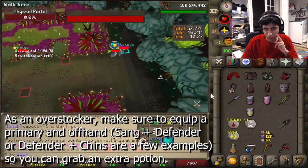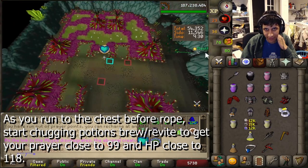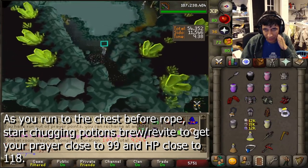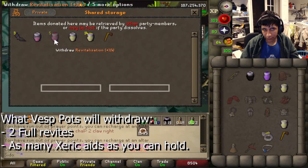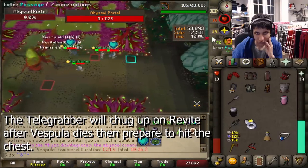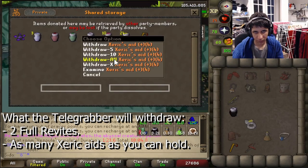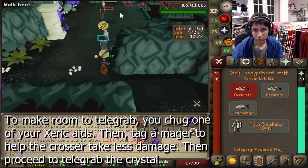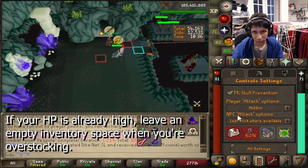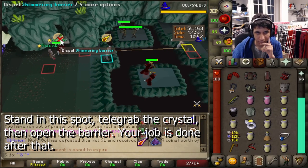All overstockers should equip an offhand and primer for an extra space. Once Vespula dies, whoever is on Vespots will loot all potions. While running to the chest before rope, start chugging brews to get HP close to 118 then sip revite until close to 99 prayer. At the chest, make sure to have two full revites and the enhanced, and fill up on as many brews as possible. At rope, tag a major to help the crosser not take as much damage. The Telegrabber runs to the chest, sips revite to get prayer close to 99, makes sure to have two full revites, fills up on brews, then chugs a brew on their way to rope and tags one major.